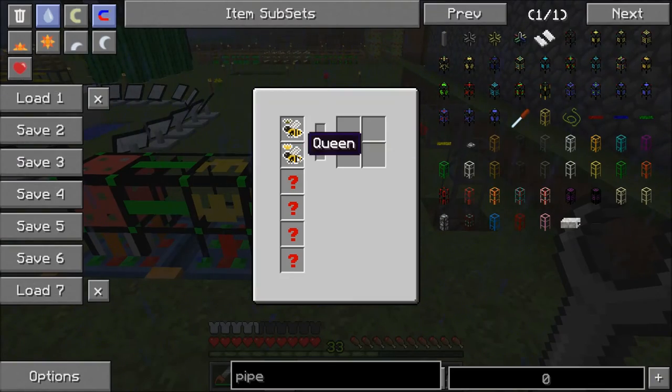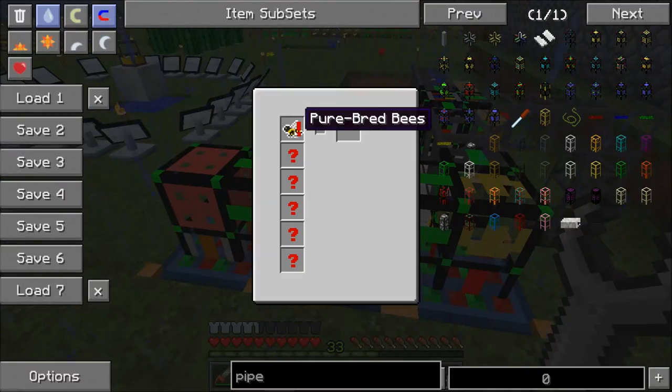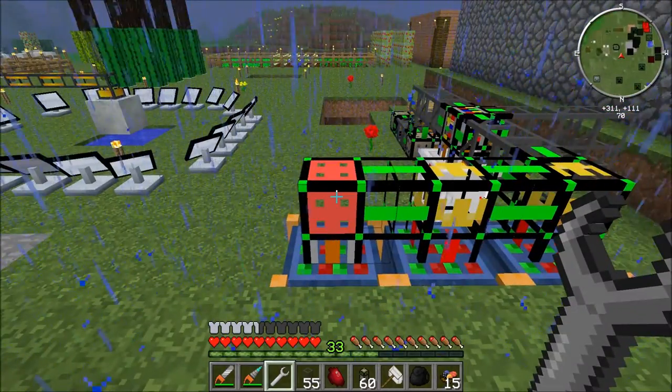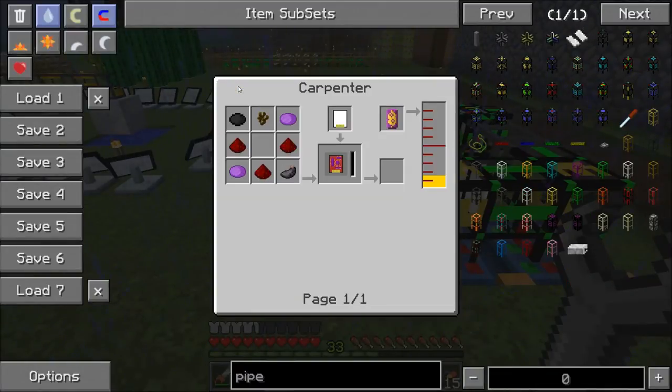For example, if I wanted only princesses that are purebred, by setting both filters to red they would give me only purebred princesses. You have multiple groups you can configure - if you make them the same color it adds them together. So in my setup I have all my purebreds going to one location.